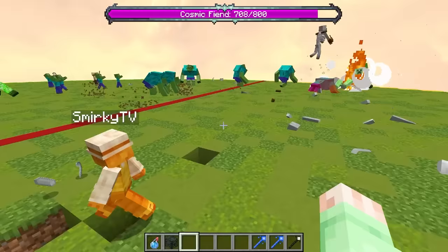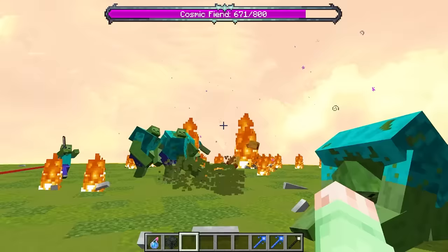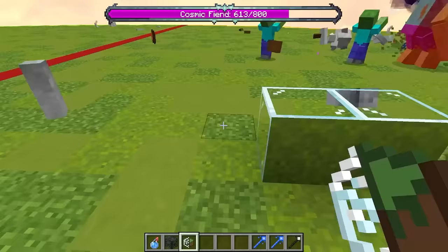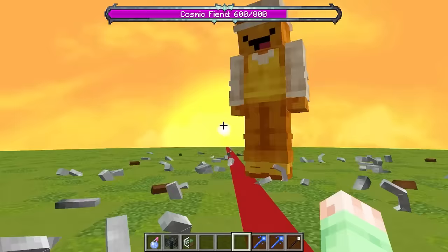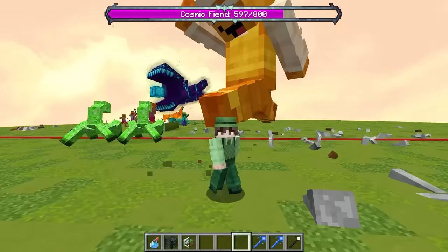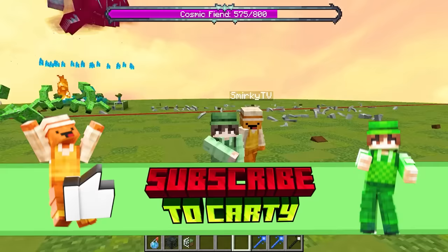Smirky, I kind of want to admit something to you. What do you have to admit, Cardi? You see all this craziness happening? This is all happening because I was cheating the whole time. I was using this one-way glass to secretly cheat — one side is a block and one side is glass, and I was just setting this as the bedrock wall. What the heck, Cardi? I'm going to come and attack you then! I'm sorry, Smirky — I'll give you the win if you forgive me. In that case, I'll take it. Thanks everyone for watching — please click the video on the screen and subscribe. Bye!